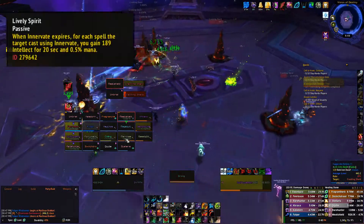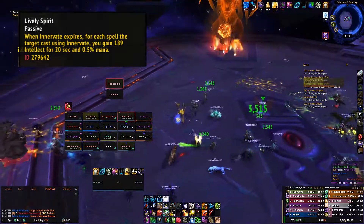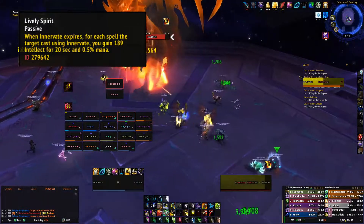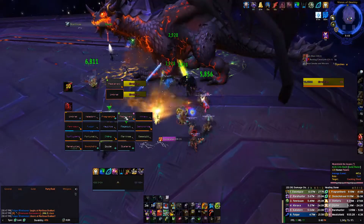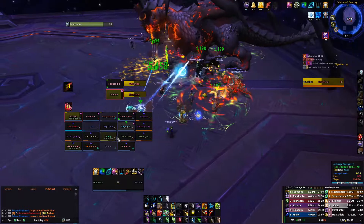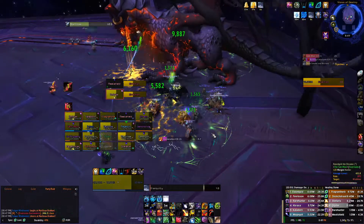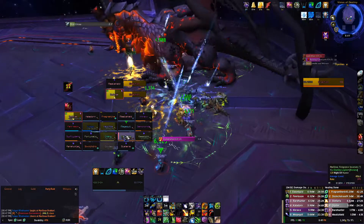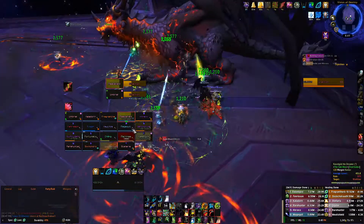The last major Azerite trait I would heavily focus on is Lively Spirit. Lively Spirit is a buff to your Innervate that gives you an Intellect buff based on how many spells you cast while Innervate is active on either you or another healer. It also gives you back mana. It's a great trait, amazing for progression raiding, and in my opinion it teaches someone learning Resto Druid when and how to use their Innervate. I actually had to teach myself to keep using it and actively focus on executing my Innervates as much as possible.